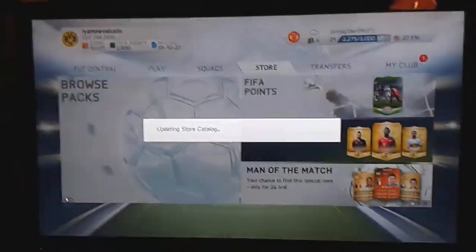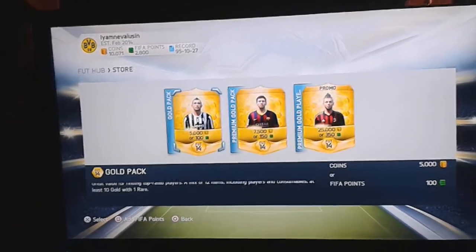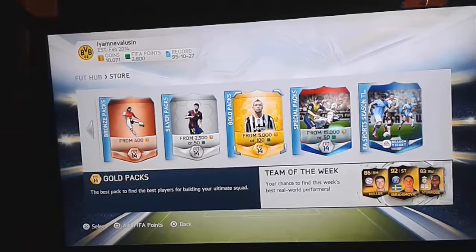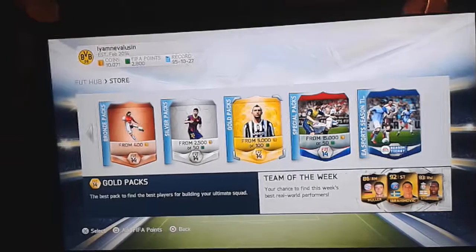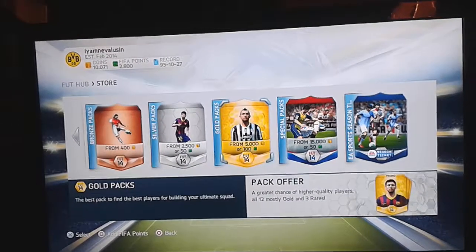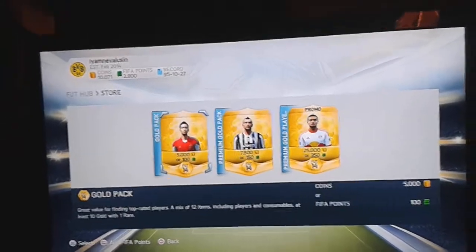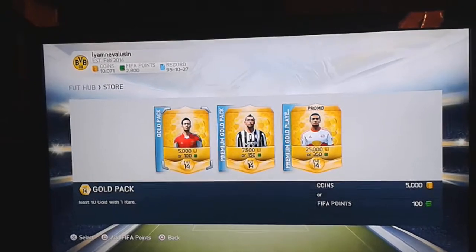I have a superstition — I only open packs worth 100 FIFA points if they have Lionel Messi, El Sharawy, Mayo Yoshida from Southampton, or Falcao on the cover. Any of the others I won't open. Don't know why, it's just a superstition I have. So I'll start off with opening the first pack.